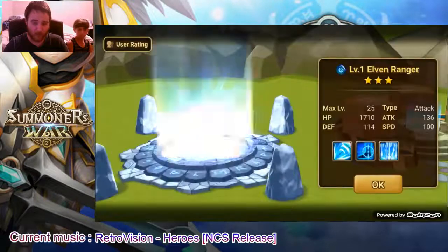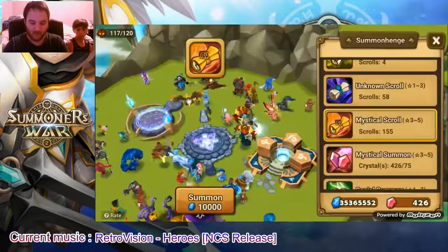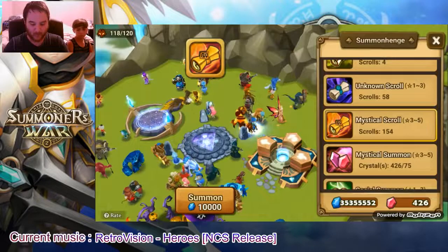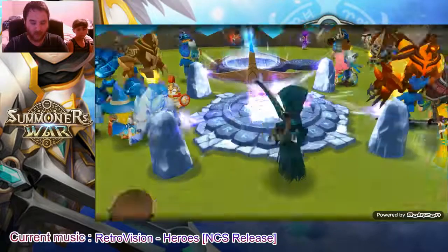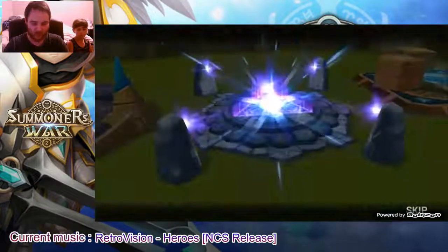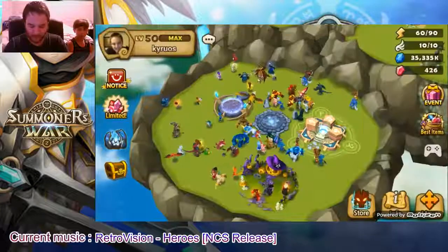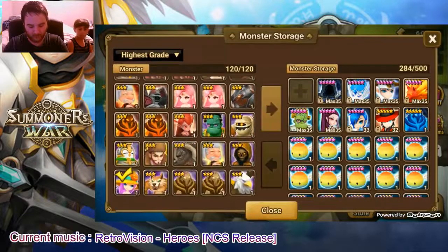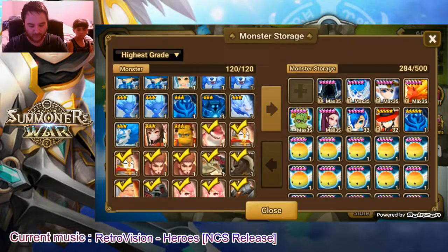We had the light one from HOH and I want to build the light one. I have a lot of resources to six-star monsters right now, and some devilmons, so I think my Anaval will be max devilmon - not right after this video because I have to go. Let's keep going.